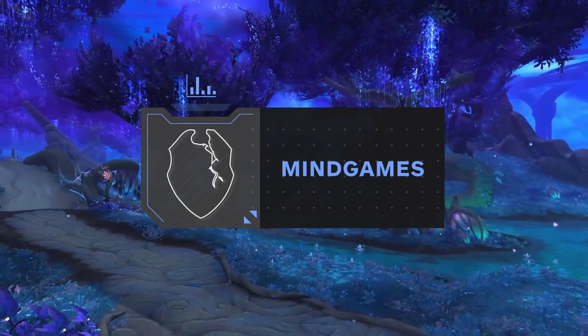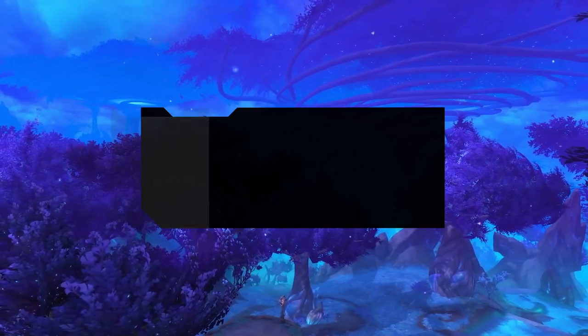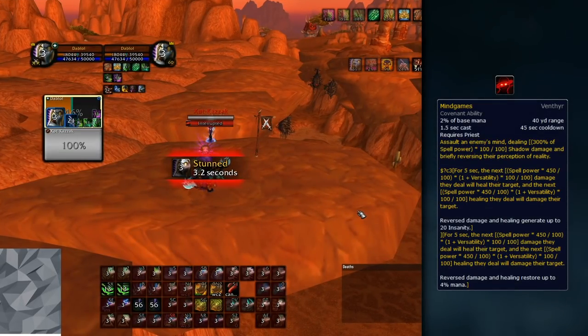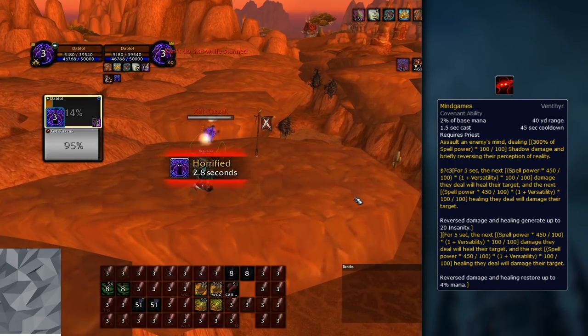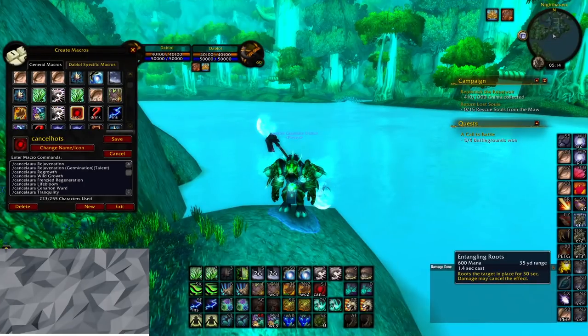Another spell that you'll need to pay close attention to, especially as a Resto Druid compared to other healers, is Mind Games. If Mind Games is on you, your subsequent healing is turned into damage until you've healed through or dispelled the debuff. As a Resto Druid this is especially important, as often times you will already have HOTs active on yourself or your teammates. If you cannot dispel Mind Games on yourself, you might have to use a Cancel HOTs macro in order to not die from Mind Games while it's on you.